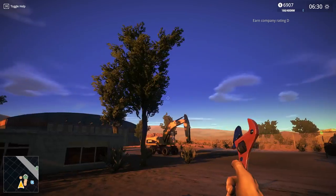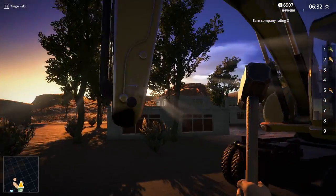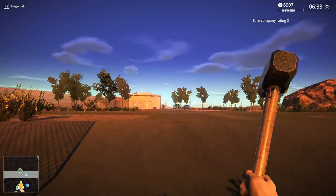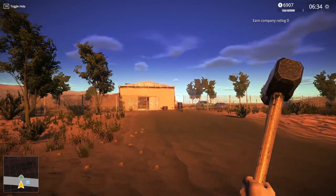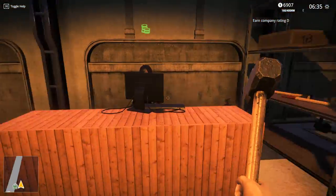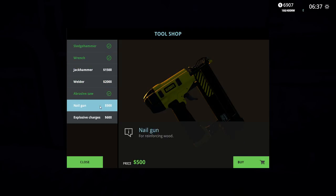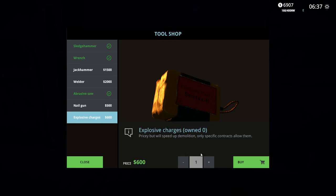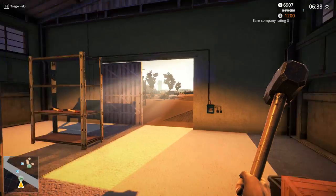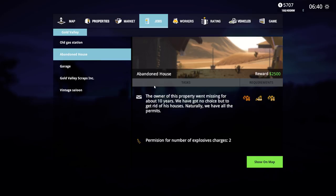Oh my gosh, 8500 bucks. Doesn't this thing need some kind of attachment though? I don't know if we have something. Isn't this the tool shop? Let me go over here and see. I think this is the tool shop - how do I get something to equip here? Jackhammer? No. Explosive charges? Oh yes please! I'm gonna buy those and we're gonna wreck this place - this is gonna be awesome.